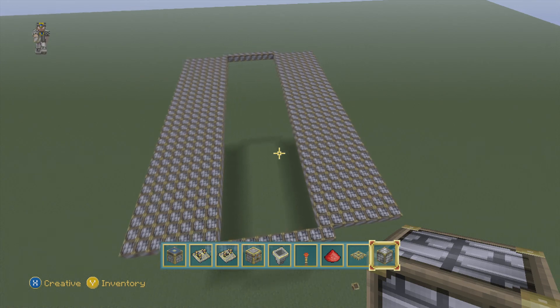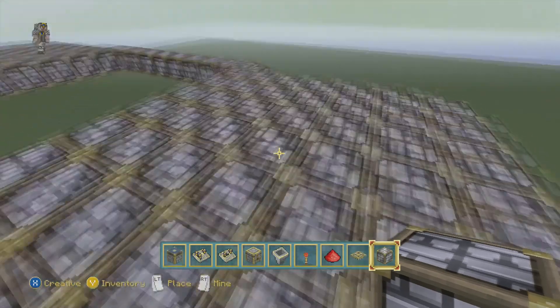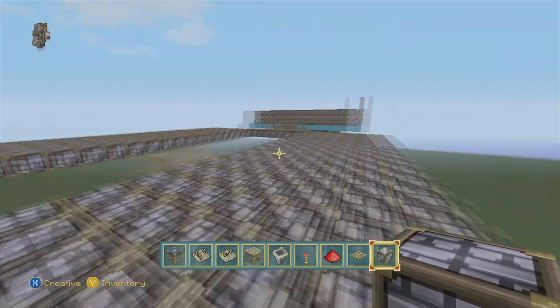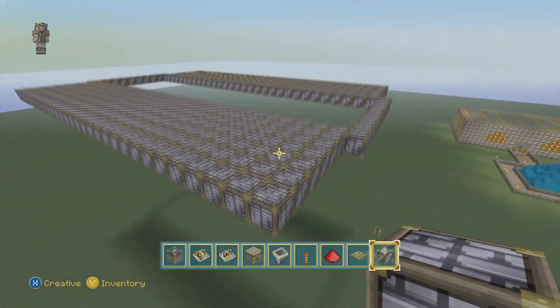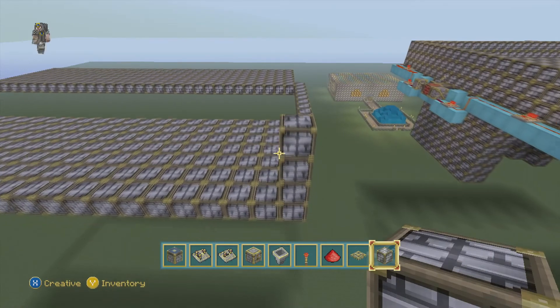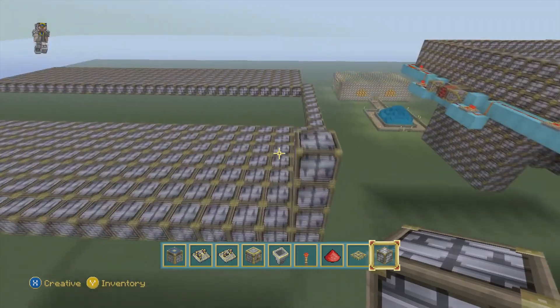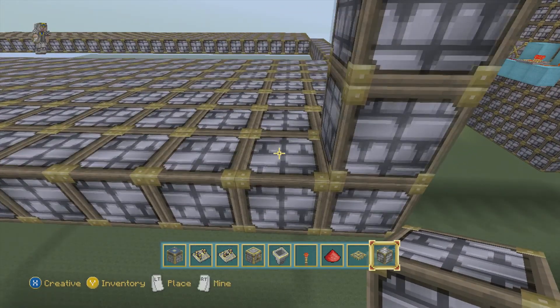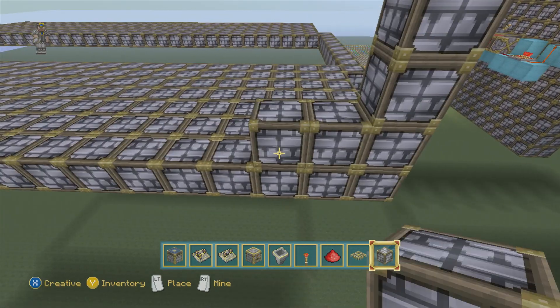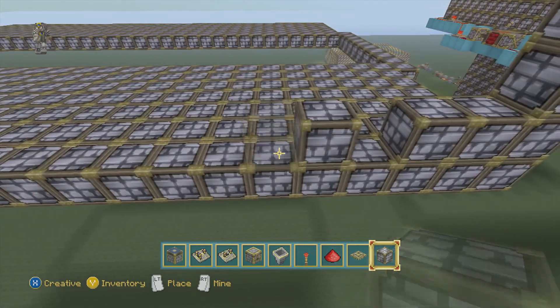Okay, welcome back. Now we do have our platform laid out for where we are going to be putting everything. Now to start, you're going to need to put walls around this. The walls need to be three high — at the very least. But this bottom layer goes a little specific. You're going to start here on the corner — you're going to go one, two, and three. And then leave a spot.